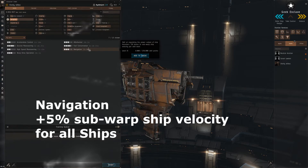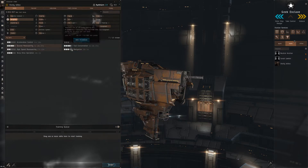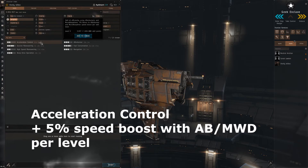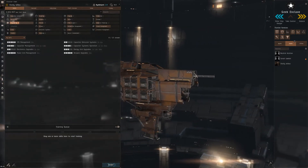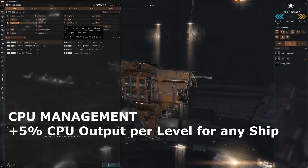We also have Navigation, which increases the velocity of all your ships — so these two are definitely must-haves. Acceleration Control would also be good if you are using afterburners and microwarp drives.